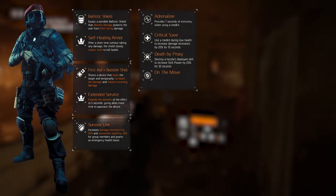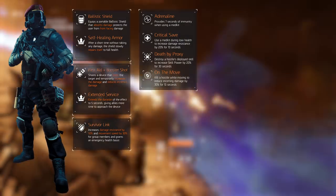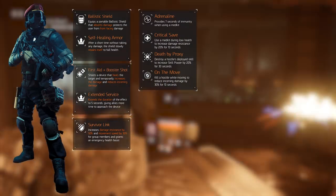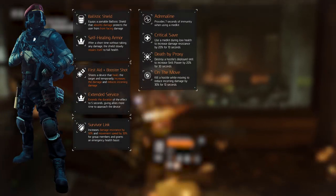And the last talent, On the Move, reduces incoming damage by 15% for 10 seconds when killing a hostile while moving. Since we're not really using cover — as the shield is our cover — we're constantly on the move.